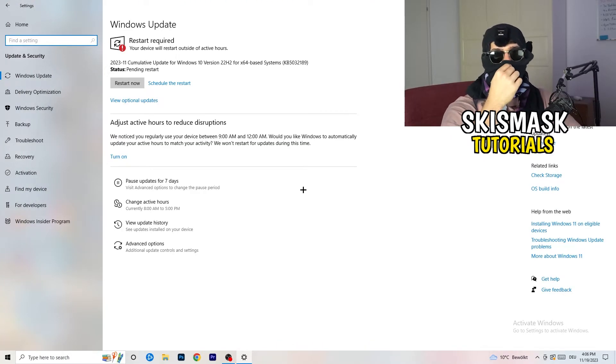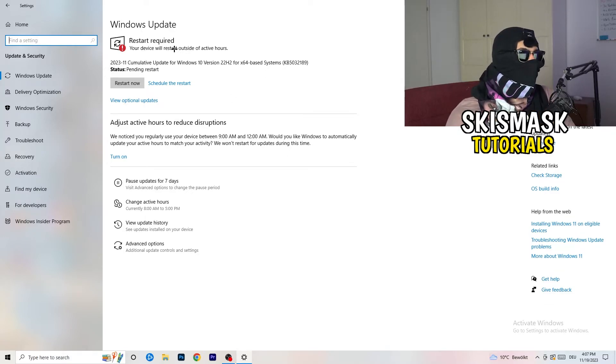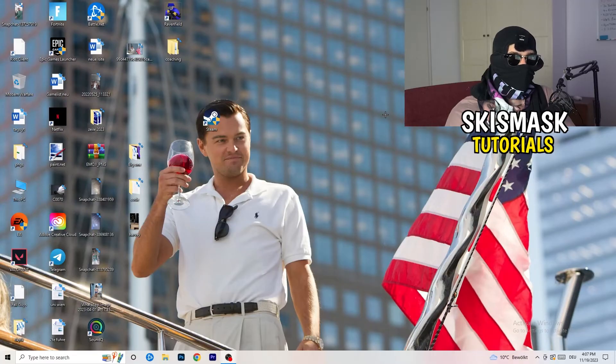Go to Update and Security and update every single driver on your PC — especially Windows. I know it sounds basic, but trust me, updating your drivers will help with every issue you're having. Also update your graphics card driver — go to NVIDIA GeForce Experience or whatever you're using — and download the latest version, because some games need the right driver version to run at their best.